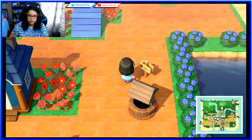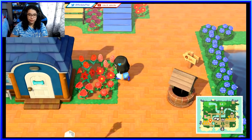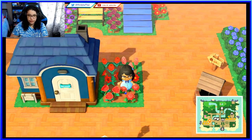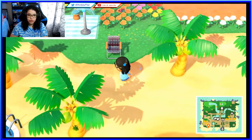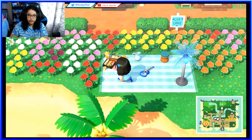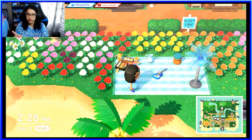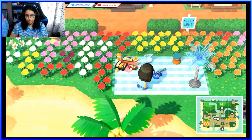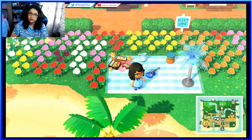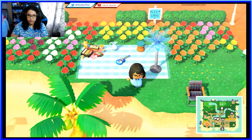I chose random flower arrangements based on color for each house, and I really like the red brick. Here is a little picnic area — the ground is actually a DIY pavement pattern I just got and put down as a carpet. It's cute — I put a little picnic set, ukulele, and a palm tree.